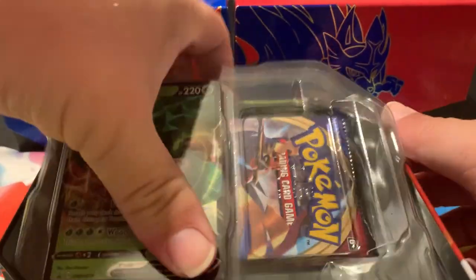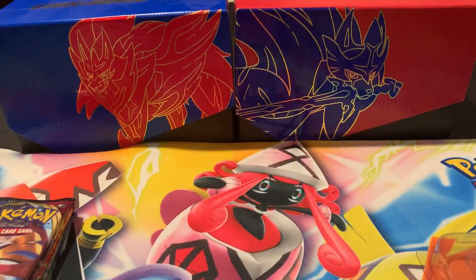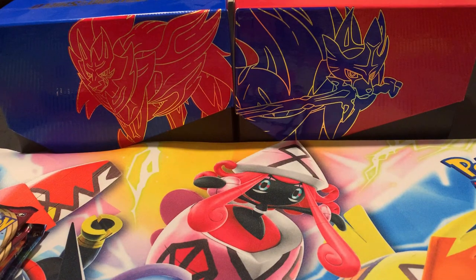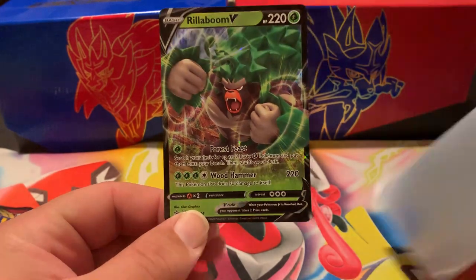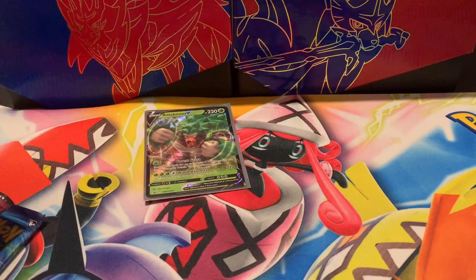Right into this tin, let's go ahead and take everything out. First off, I'll give away the code for Rillaboom V. And there is the Rillaboom V promo card. Pretty cool. I like Cinderace the best — it's my favorite starter from Sword and Shield — but I will certainly take this promo card.